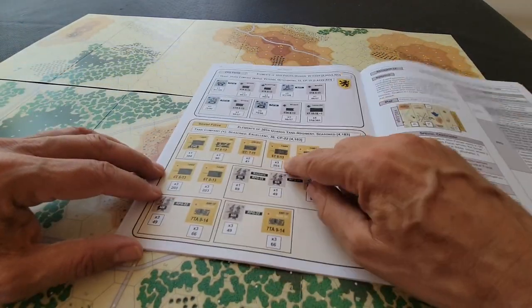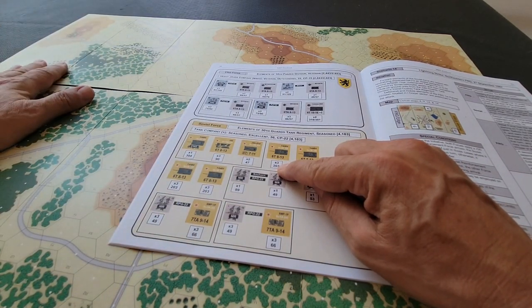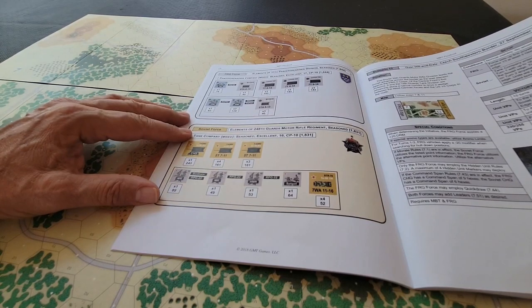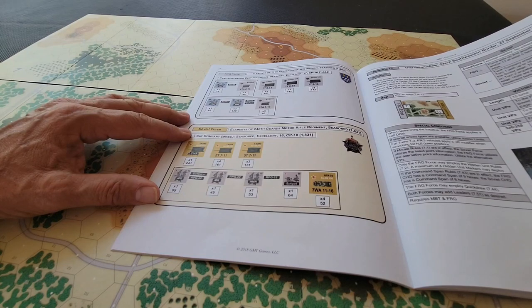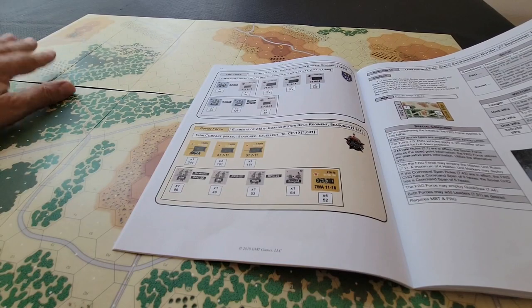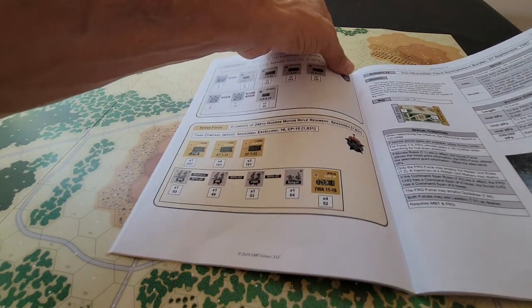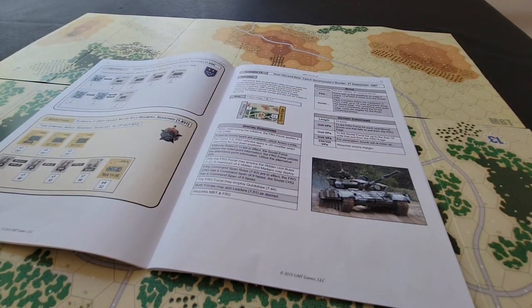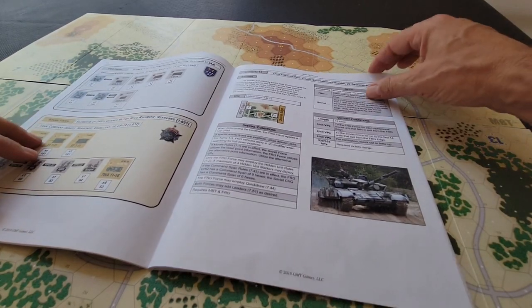The idea is a straight dash across the board. There are VPs per unit value for exiting off the map. We have 15 turns. Soviets get VPs for up to the first 14 units that exit from this edge of the map, and Germans get points for all functional operational Soviet units that fail to exit. And of course there are VPs from attrition as well.